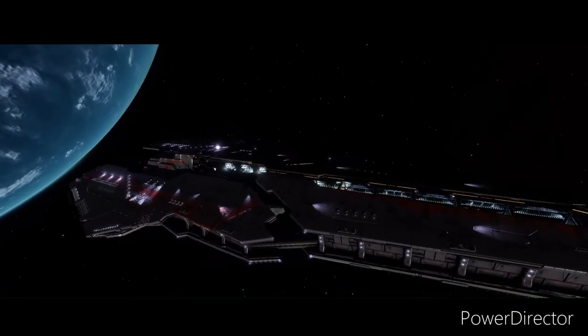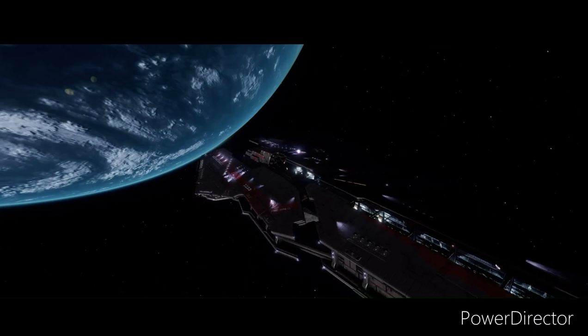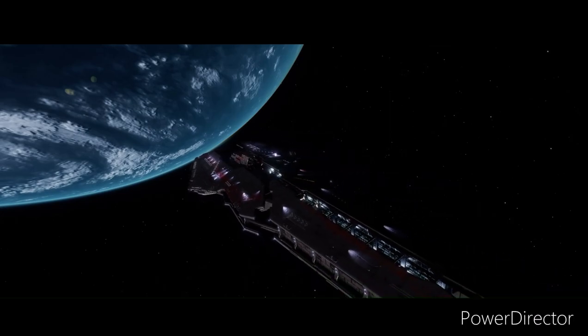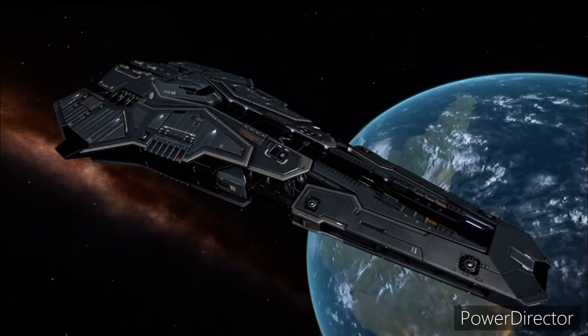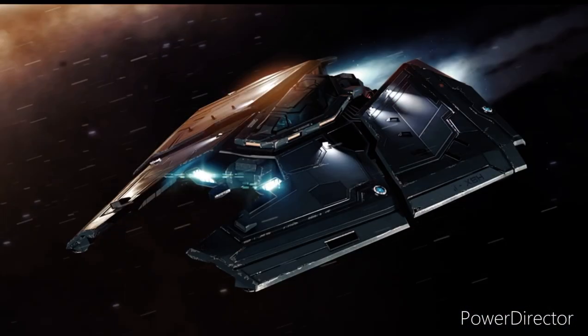It is capable of mounting many different types of weapons deployed on both the port and starboard sides, as well as having room for different types of ships like the smaller Federal Corvette and multiple squadrons of F-63 Condors, which can bolster the Farragut's combat capabilities even more.